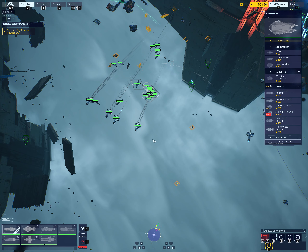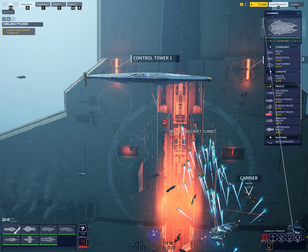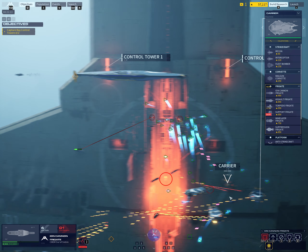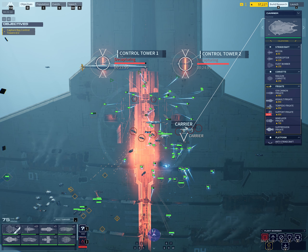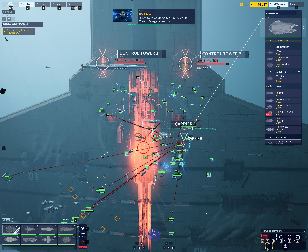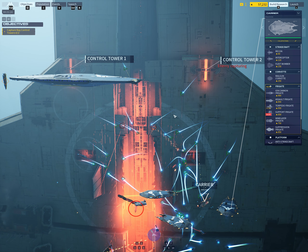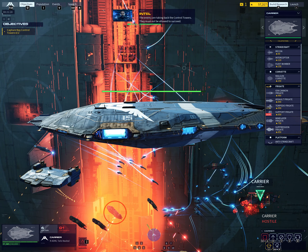Enemy frigate down. Sensor alert — hostile frigate, ID confirmed. Priority alert — enemy destroyer en route from the production bay. Incarnate forces are recapturing the control towers — engage those units. The enemy are taking back the control towers. They must not be allowed to succeed.